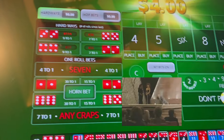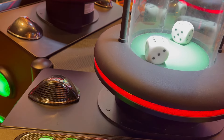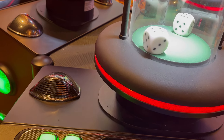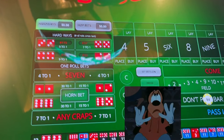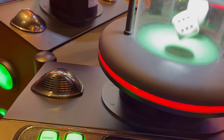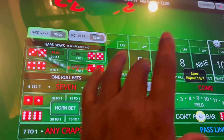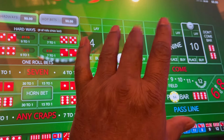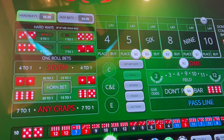A push on the 12 again. Let's see if we can establish a point. Ten, hard ten. We will not take odds. We'll go two, three, three, two — two on the come for 16 dollars. Let's see what we get.